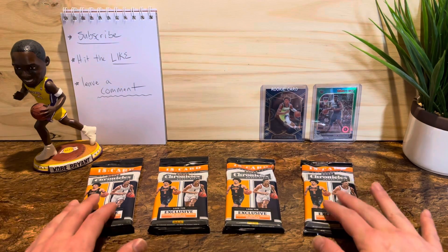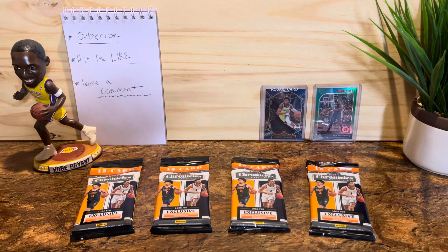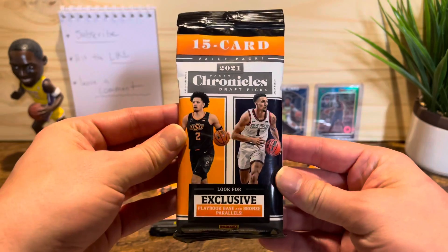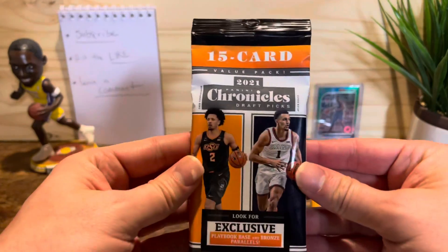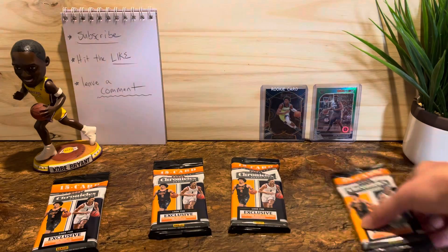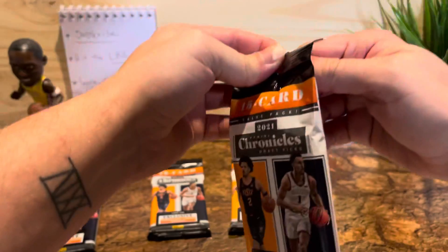What's going on guys, welcome back to another video. Today we're gonna take a look at the 15-card value pack 2021 Chronicles Draft Picks. I know I see these things everywhere but we're gonna give them a try. We're looking for Cade Cunningham and Jalen Green. I found these at Big Lots, also at Walmart, maybe Rite Aid or Target. Let's dive in and hopefully pull something cool.